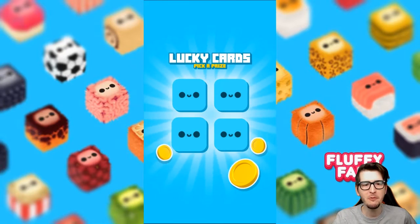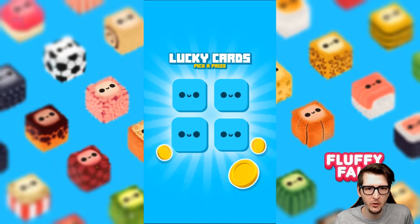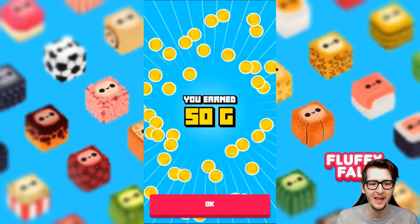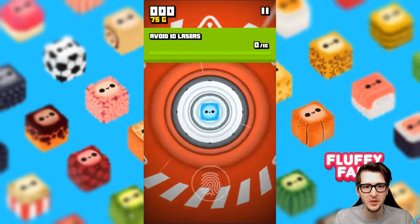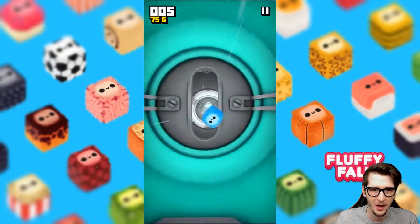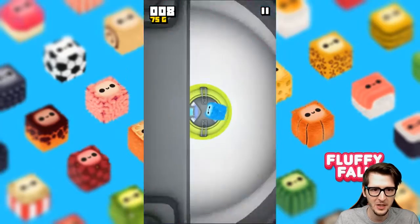I want a new fluffy! Alright, we're back — lucky cards, pick a prize. I'm gonna go with three — 50 gold. It looks like 60 is the top you can get, but 50 gold is pretty good. We're at 75 right now; I think you need a hundred gold to get a new fluffy, so we're almost there. Come on blue guy! I like that you can clip the corners, because in a Minecraft dropper you would die if you clip a corner.